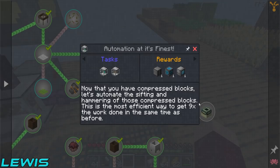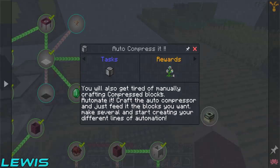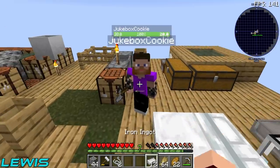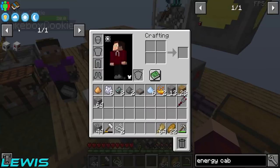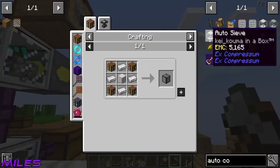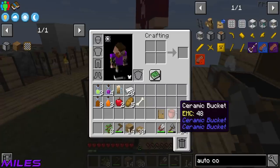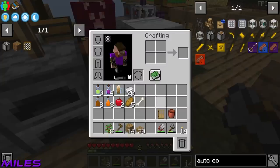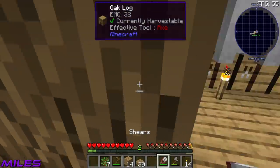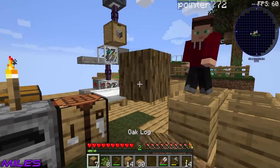Let's get started on the main focus of the episode. We need to get the compression going. Do you want to build me an auto-compressor? Auto-compressor — I can do that. Do you have any wood? Some oak logs? No, I've got zero oak logs. That's all good, I'll grow some. Eight saplings — oh, they grew very fast. You don't need to show off that you've got an axe, Miles.